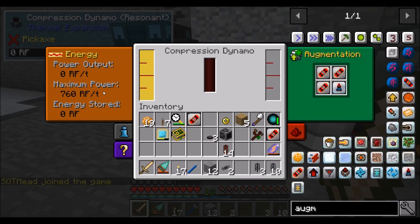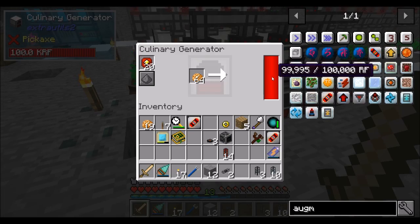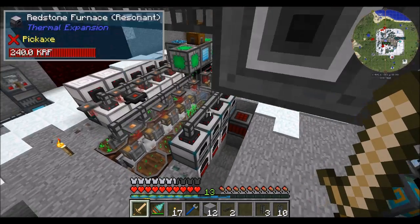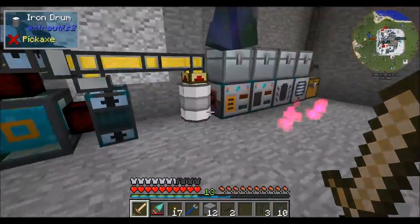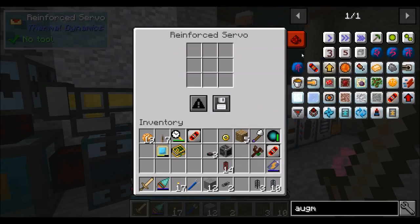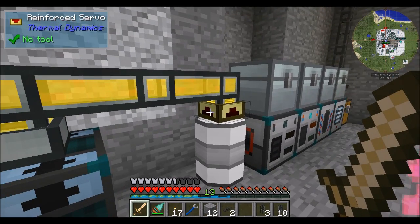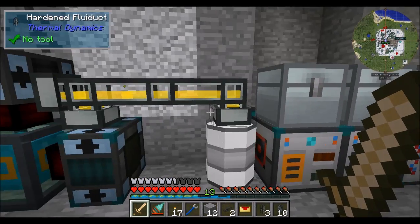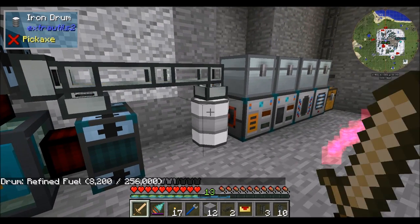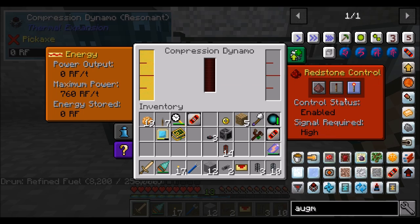How much is it making? 760 per dynamo. How much are your culinary gens making? 840 per culinary gen. So not much more — I'm trying to figure out how long that lasts per bucket of fuel. Well, we can turn it on and find out. So there's currently four buckets of fuel. You ready to turn it on and see what happens?